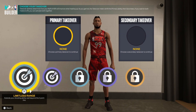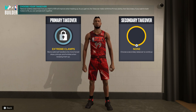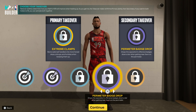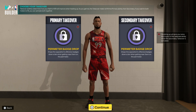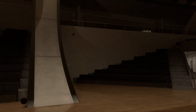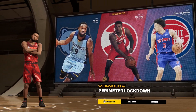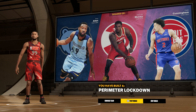For takeovers you can get Sharpshooter and Lockdown. Let's go double Perimeter Bash Drop because you already have Clamps at Hall of Fame — let's get toxic out there. This gives you shades of Tony Allen, Dejounte Murray, and Cade Cunningham comparisons. You have built a perimeter lockdown, so let's go test the build.